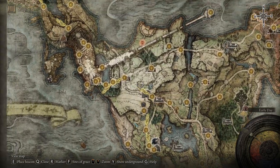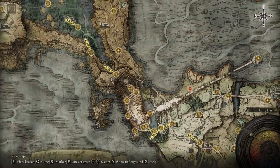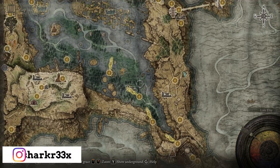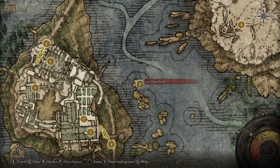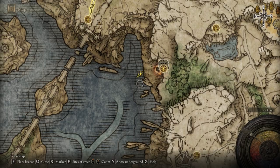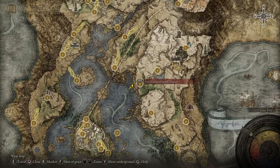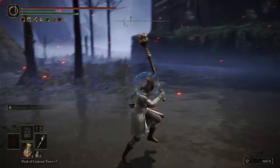For the first one, you'll want to bypass Stormveil Castle right over here. At a certain point you'll see a cave — let me show you. You'll have to travel to the lakes and you'll see this location: the Gate Town North. Right over here you'll find the cave — this is the Raya Lucaria Crystal Tunnel.